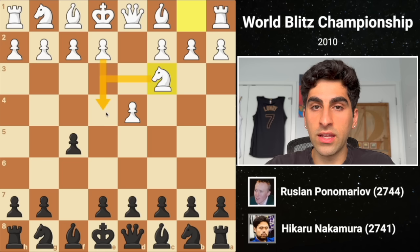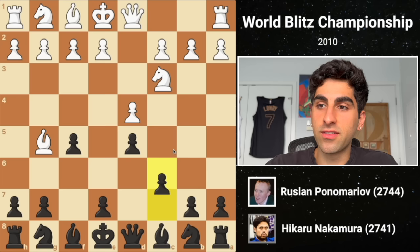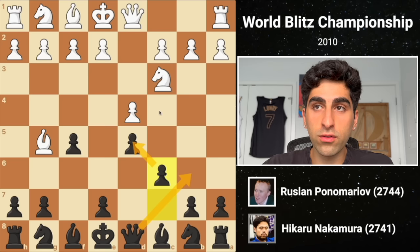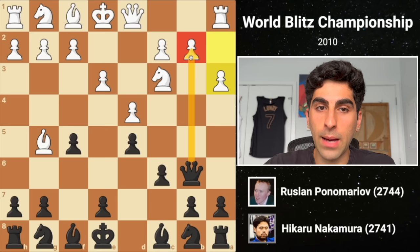White replies Nc3, aiming to support an E4 pawn break. Black plays D5, establishing a strong grip on that square. Then white develops the bishop to G5, preventing black from moving the E pawn for now. Hikaru carries on with C6, supporting his center and opening up his queen. White follows with E3, opening up his kingside minor pieces, and black plays Qb6, attacking the B2 pawn. White's tricky response, A3, defends the B2 pawn by way of a subtle trap.